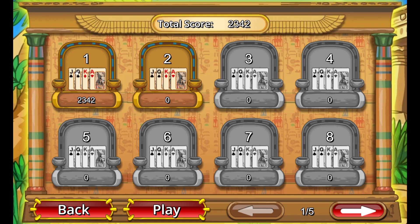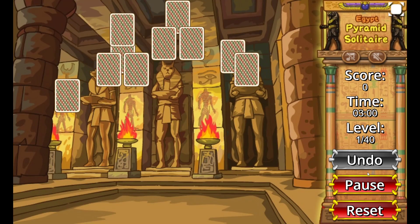A Jack would be considered an 11. A Queen is a 12. The King itself is a 13, so once you have a King you just double-click on it and it will disappear immediately. And an Ace is a 1. It's as simple as that. Let's begin.